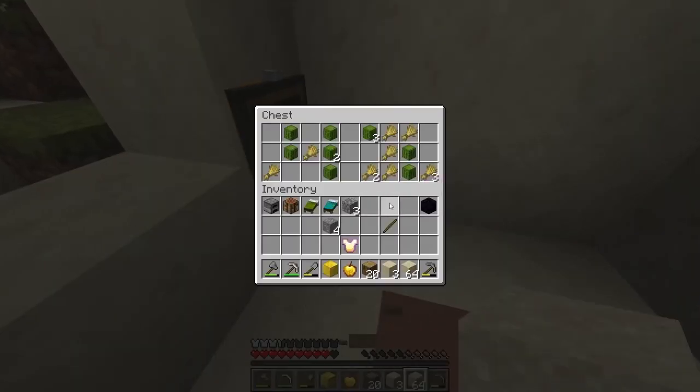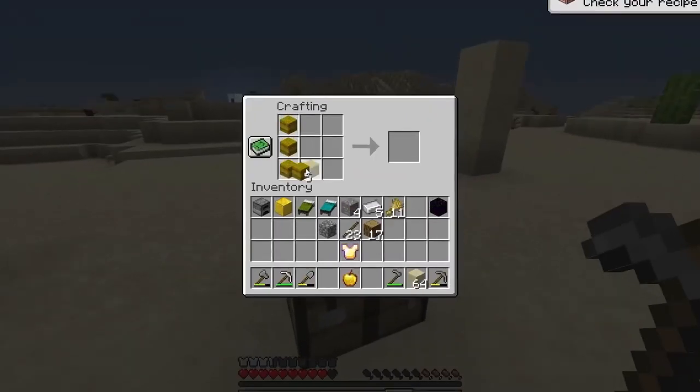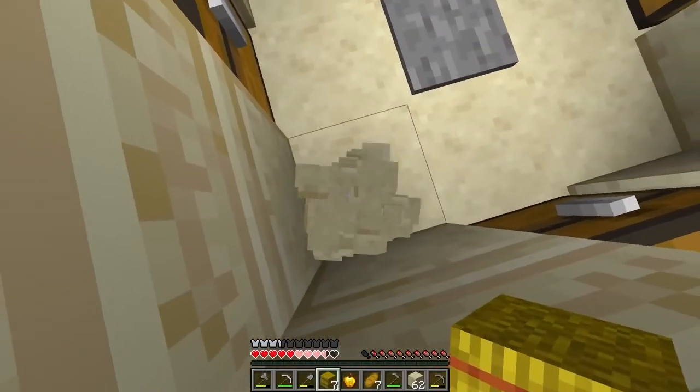If not to kill the dragon, just to set my spawn. And I can't believe we actually found a temple. If I hold shift, it says set effects. Soft full provides immunity to fall damage, but you have to wear full armor of it. First of all, let's jump that. Oh, I suck.